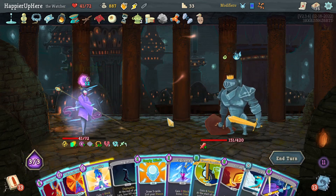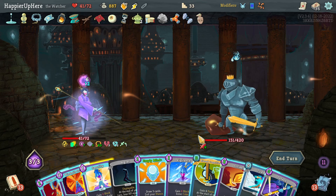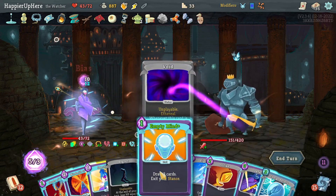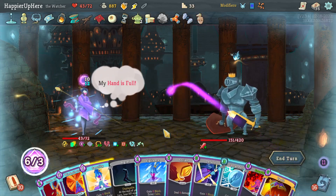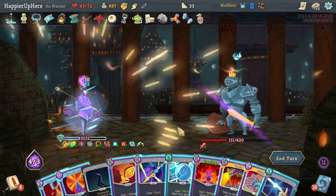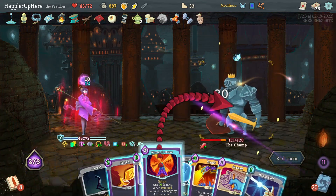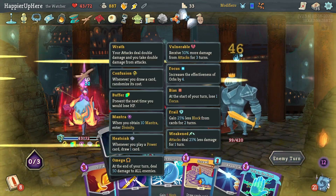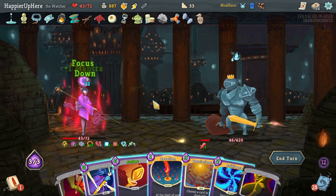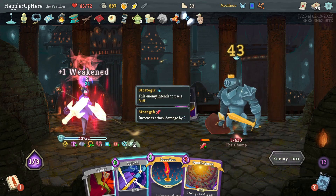This turn I'll lose the Buffer with the Regret anyway. Let's do Bias Cognition, Turbo, Empty Mind, Vigilance, Sanctity. Thinking if I should do Eruption - let's do it. Sands of Time, Windmill Strike, and Vault to deal 50 damage with Omega this round, then another 50 to kill next round. I don't think I need to Omniscience anything. Perfected this one - very happy with that, didn't even have to use any potions.